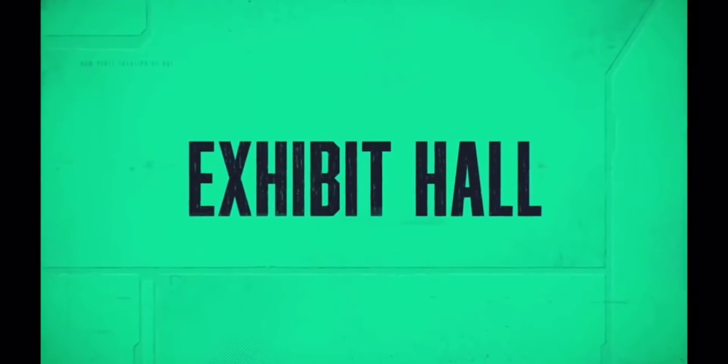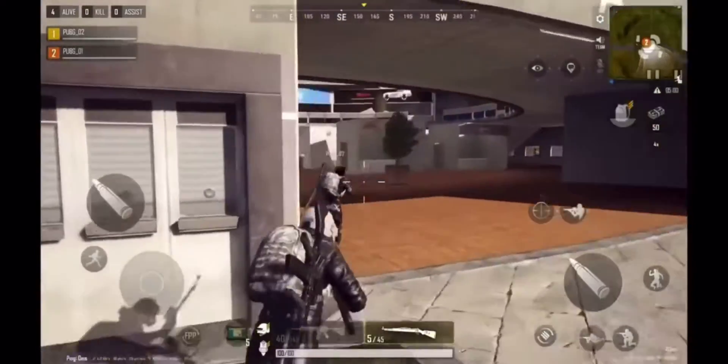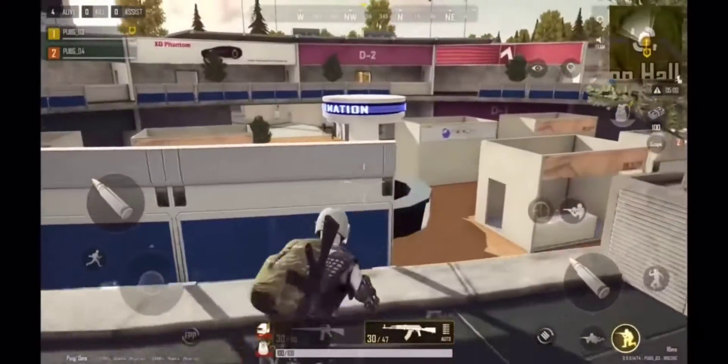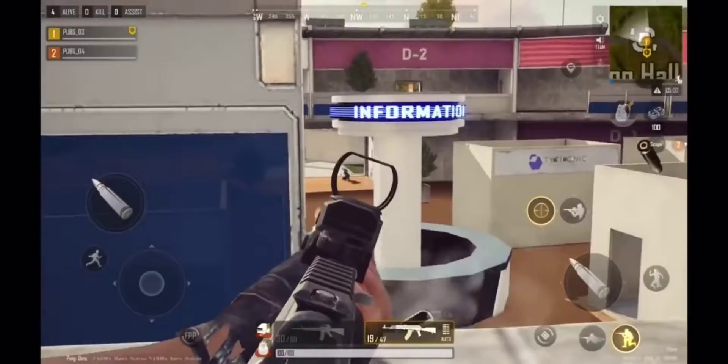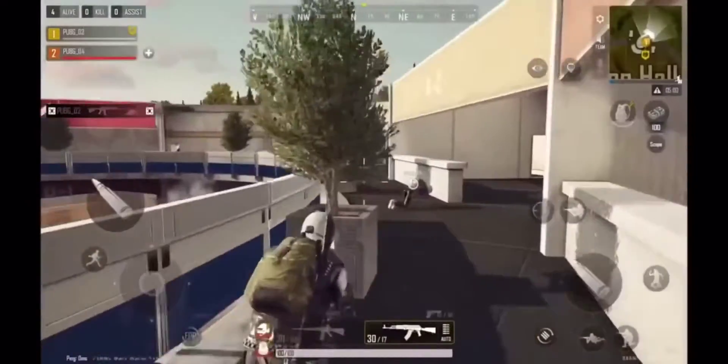Our first stop is the Exhibit Hall, the heart of Troy. From the top, it kind of looks like a bullseye, right? You're probably noticing the wide, open-air center, and I'm sure your palms are getting sweaty thinking about the hot drops that'll take place there. But looks can be deceiving. The different levels of verticality provide options for all play styles.